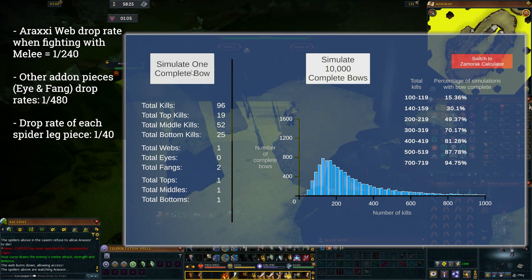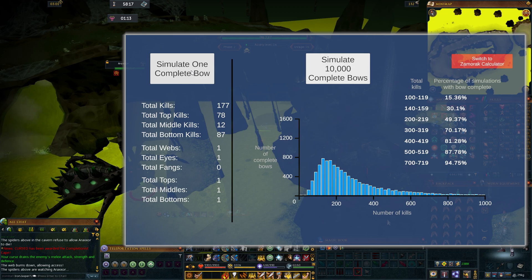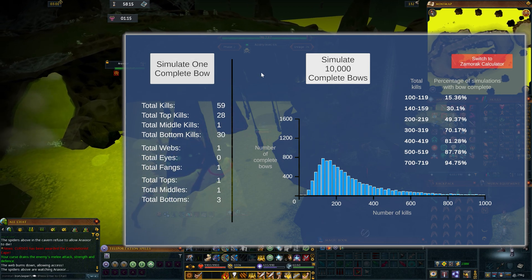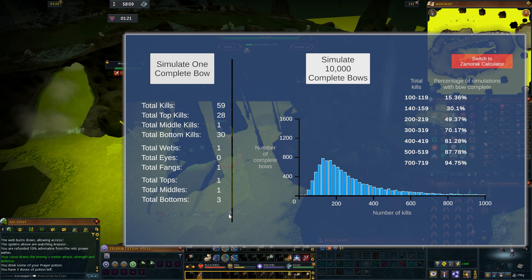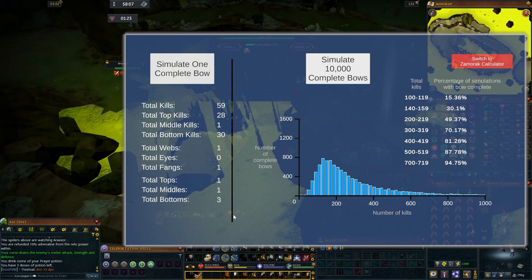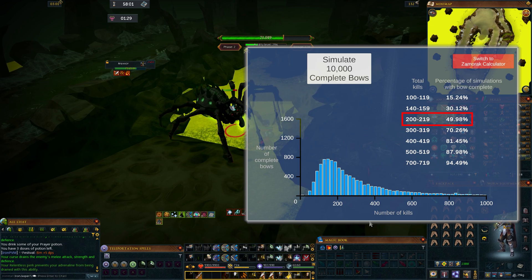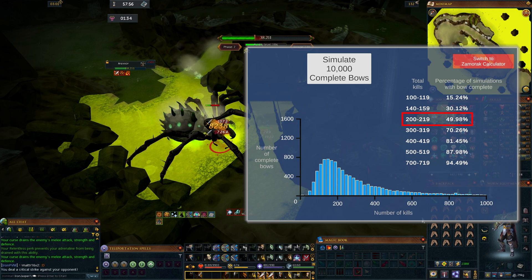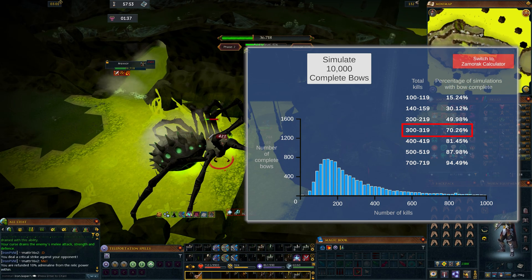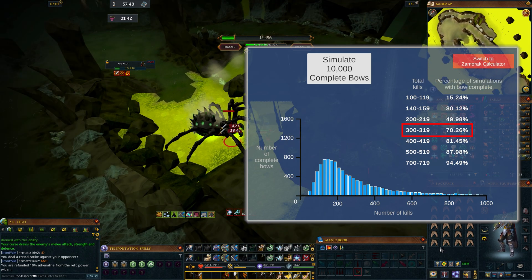The simulation for each of those 10,000 players stops when all three leg pieces are obtained and the web. Here's how I visualized it — here's what it looks like. The big takeaway is the percentage of simulations with the bow complete for a specific number of total kills. About 48 or 49% of simulated players who got between 200 and 219 Araxia kills got enough drops to complete a nox bow — so about half. Just shy of 71% of the simulations that got 300 to 319 kill count completed a nox bow as well.